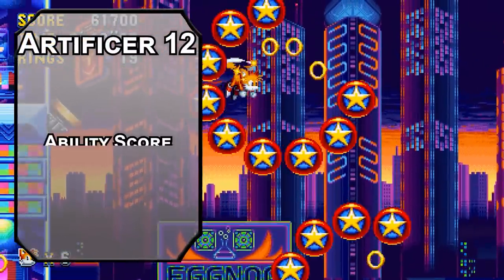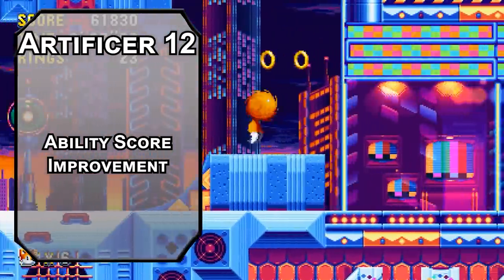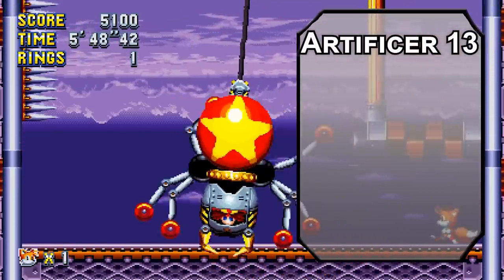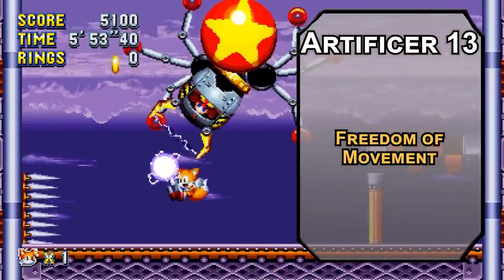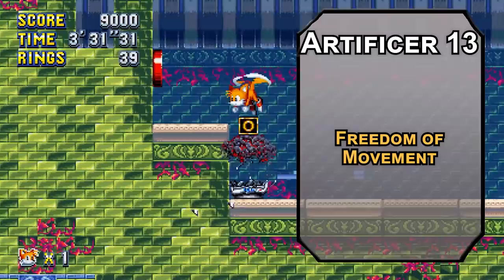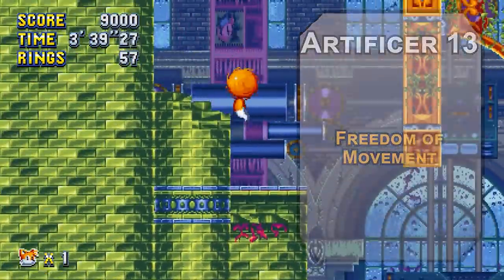12th level Artificers get another ability score improvement — invest in Dexterity to boost your AC since you don't really need anything else. Battlesmith is the least MAD class in the game: it puts everything on Intelligence and makes you an immortal god with a robot friend. 13th level Artificers get 4th level spells. Freedom of Movement lets you ignore effects that slow you down — difficult terrain, paralyzation, etc. But the best way to avoid difficult terrain would be casting Fly at 4th level for two creatures with a flying speed. Now you can Cowabunga out of the Tornado and fly faster with the Mobile feat, though carrying Sonic could be an issue with your low Strength — that's what the Tornado is for.